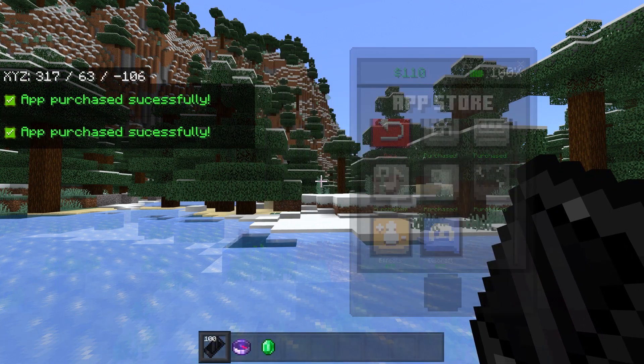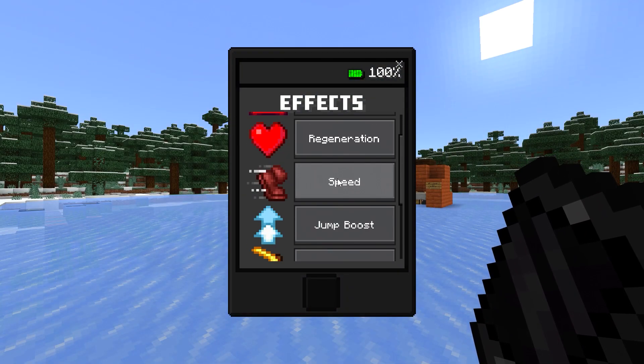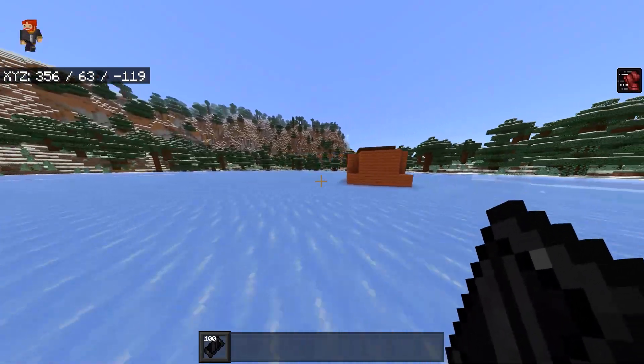And the next app is effects. From within the effects app, you can give yourself a different effect inside the game. These are not your ordinary effects though — like if I were to choose speed, look how fast we're running. This is not your ordinary speed effect.